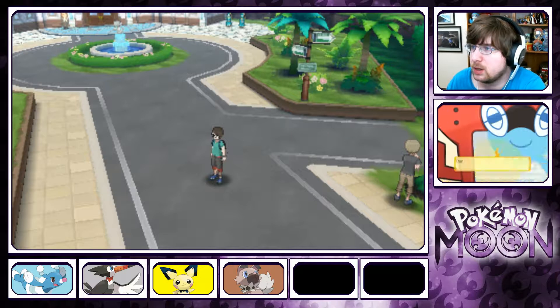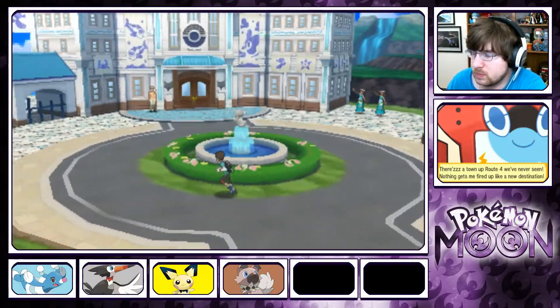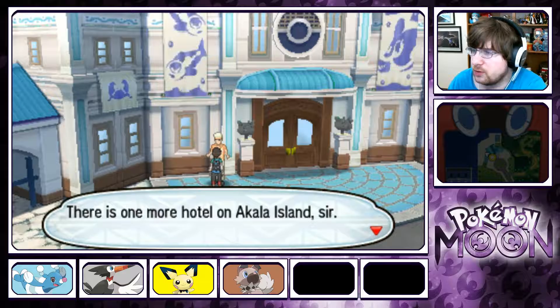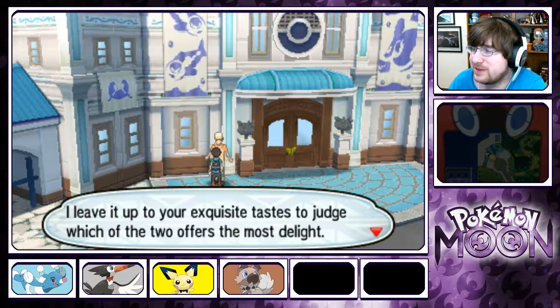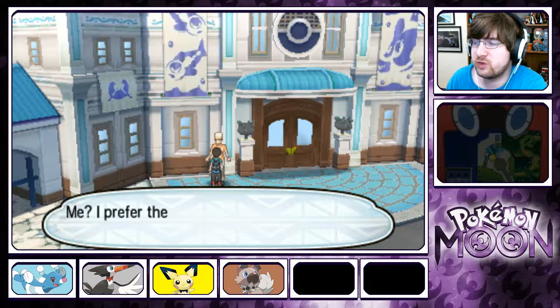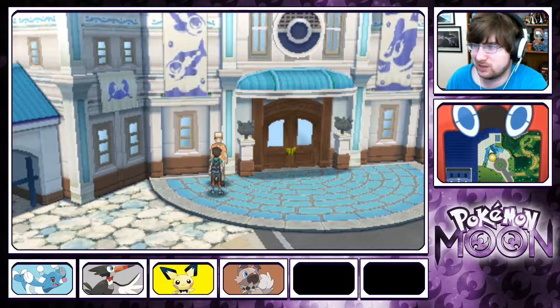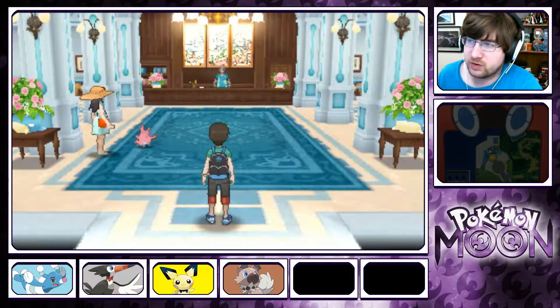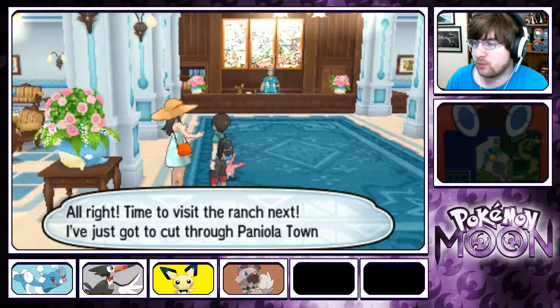We're healed up. We should go into this place. There's one more hotel on Akala Island. I leave it up to your exquisite taste to judge which of the two offers the most delight. I prefer the Taizan Hotel — I interviewed for a job at that other place and got rejected. They've got Slowpoke as the statues.